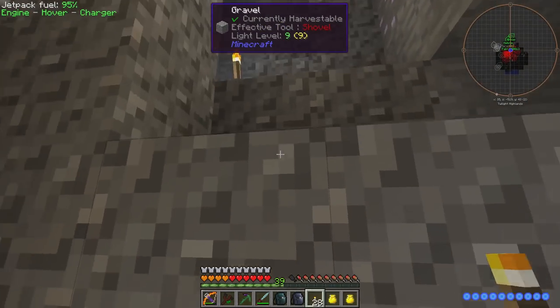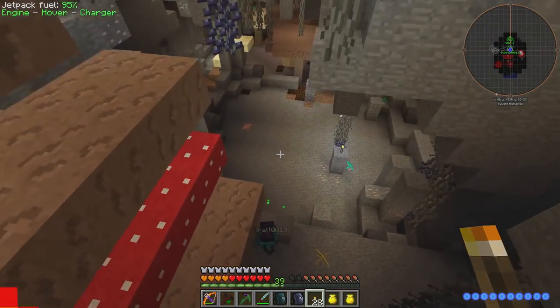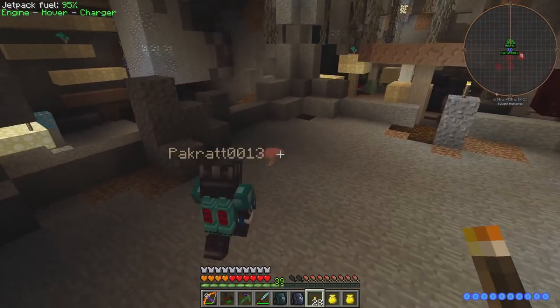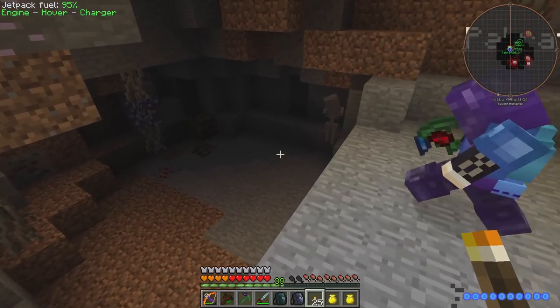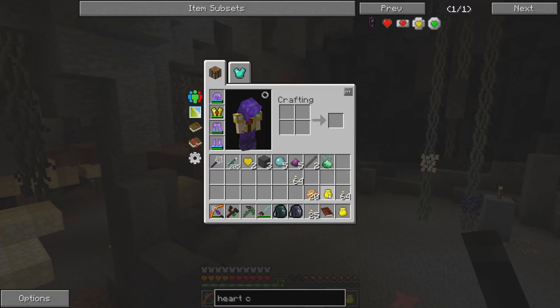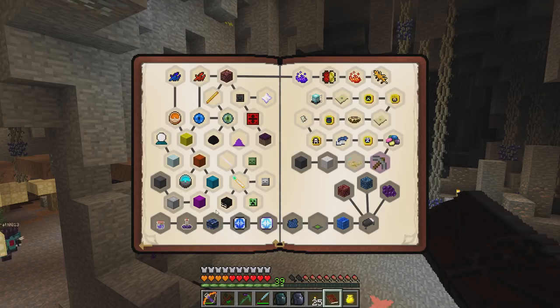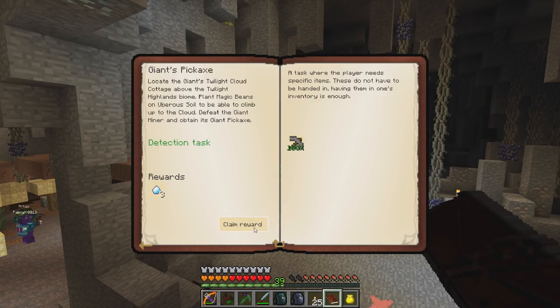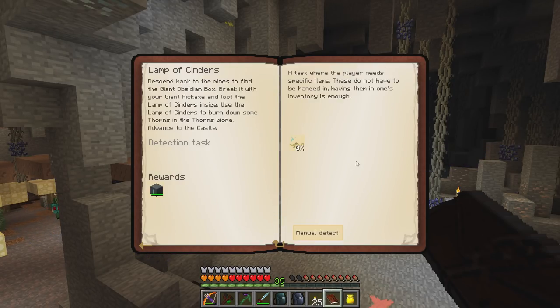For crying out loud. Right here — found it. Did you already kill him? I didn't kill anything. You killed him. I don't think I could kill anything — I got magic beans. For crying out loud. I don't know what's going on. That was the quest — to get the magic beans. Now we need a lamp of cinders. Descend back to the mines to find the giant obsidian box.